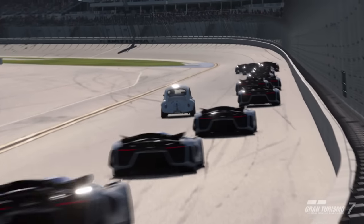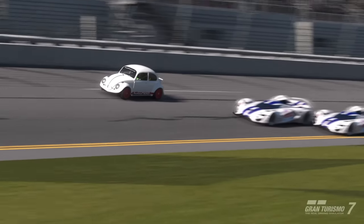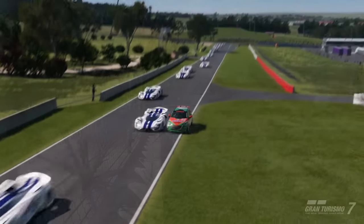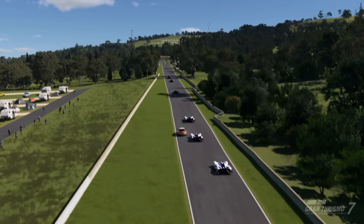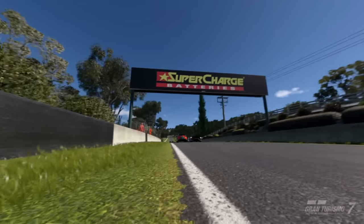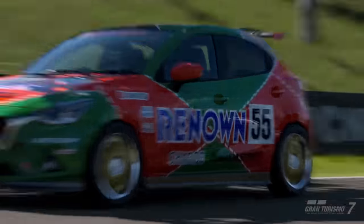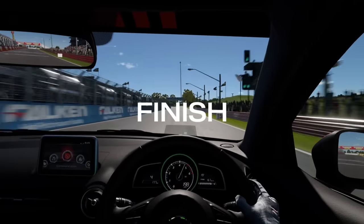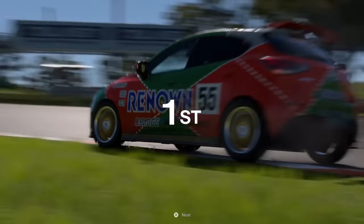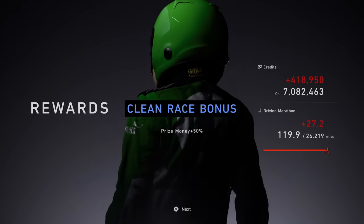Hi everyone. Rest in peace for the Beetle - it served us well but the glitch has been patched. Back with another tiny car, the Mazda Demio, and this is going to help us get 2.3 million credits an hour around Mount Panorama. It's going to take us round in under 11 minutes, and guys on GT Planet have done this to give us just under 420k per race.